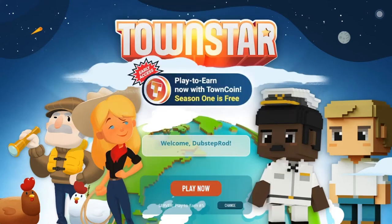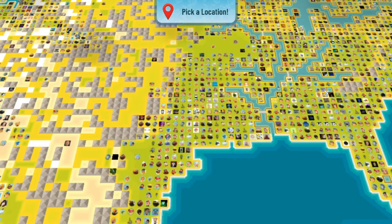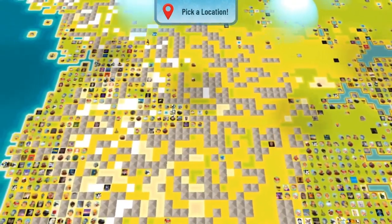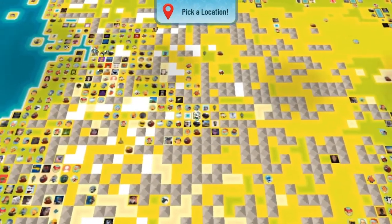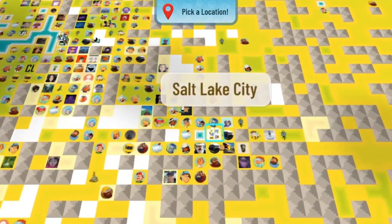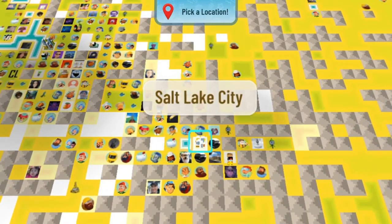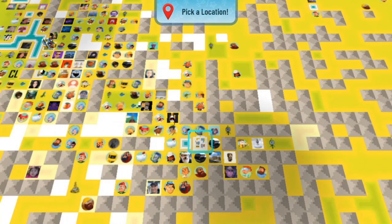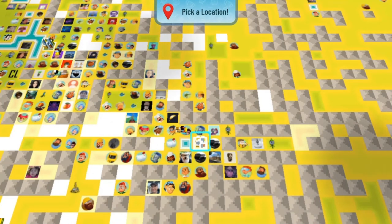After selecting your server and clicking play now, since you haven't started a town, you'll probably see the world map. You'll be able to look around and select the location you want to start your town on. Variables to keep in mind are how far you are from the city, what biome you select, and what biomes are adjacent to your town. A city is where you'll sell your goods — the closer you are to a city, the faster you will sell your goods and the less gasoline you'll use per trip. If you select a town far from any city, you might use more than 1 gasoline per sale, which makes progressing much harder. So you definitely want to be close enough to a city to use only 1 gasoline per sale.